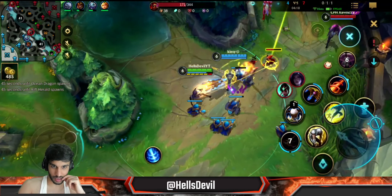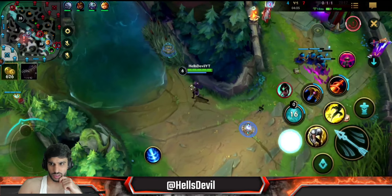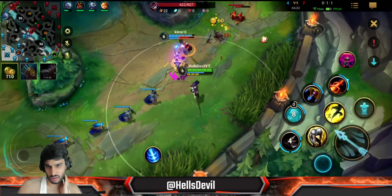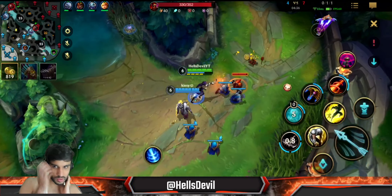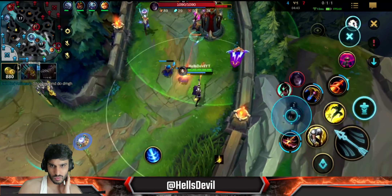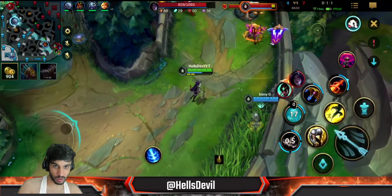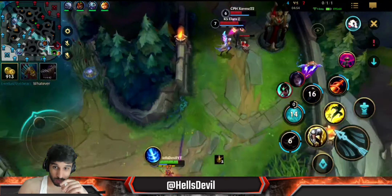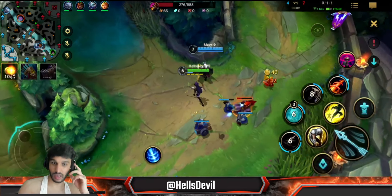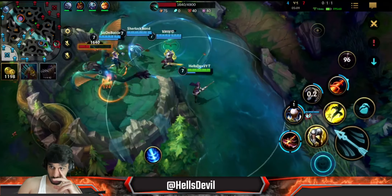I want to pressure them here. You kind of want to freeze the lane, but I could also pressure them right here. Actually, I think I was tilted here - doesn't look like great thinking. I'm applying pressure though, getting them low. He thought I wasn't close - I'm really bullying them, even in a 1v2. Jarvan wants to do dragon - I'm going to shove the wave, make them lose farm, rotate to my team, help them, and force the enemy to stay under turret. Should be a free dragon right now.